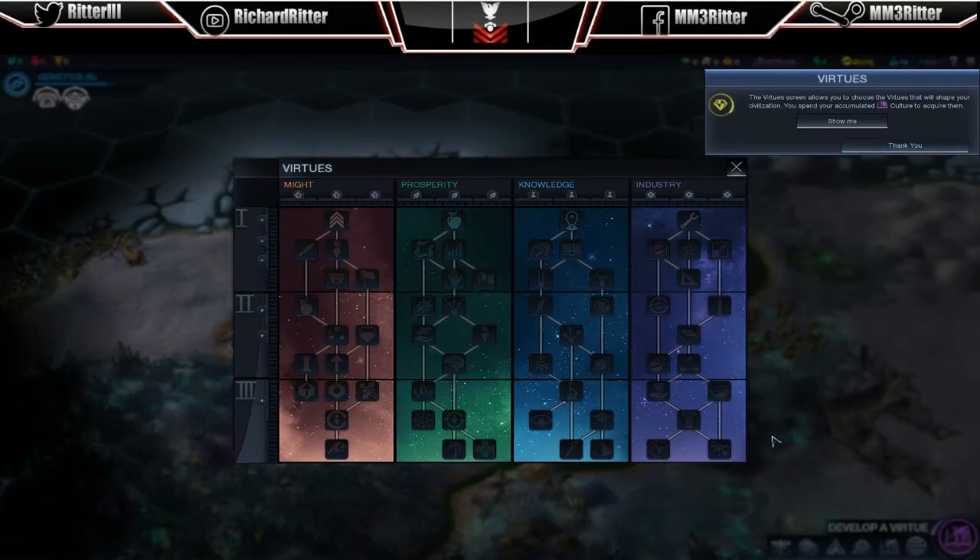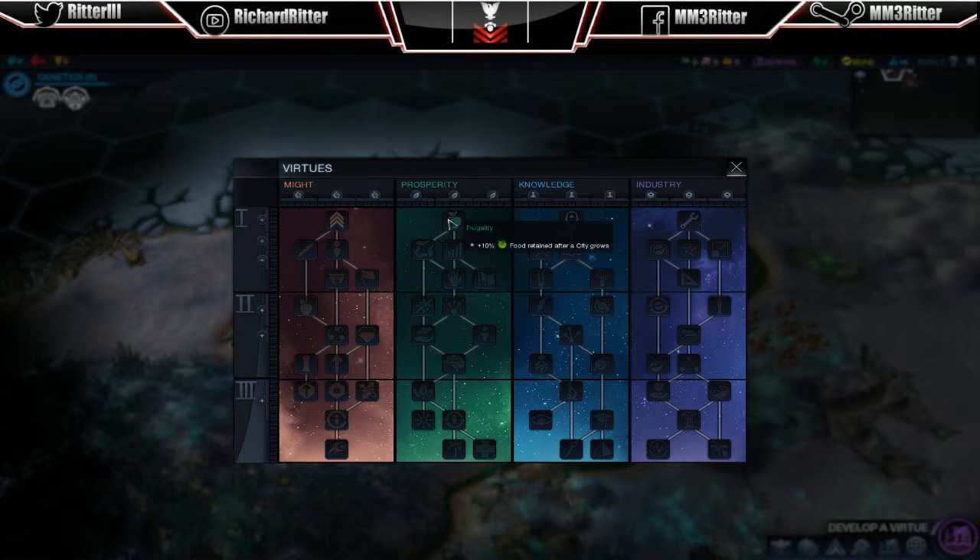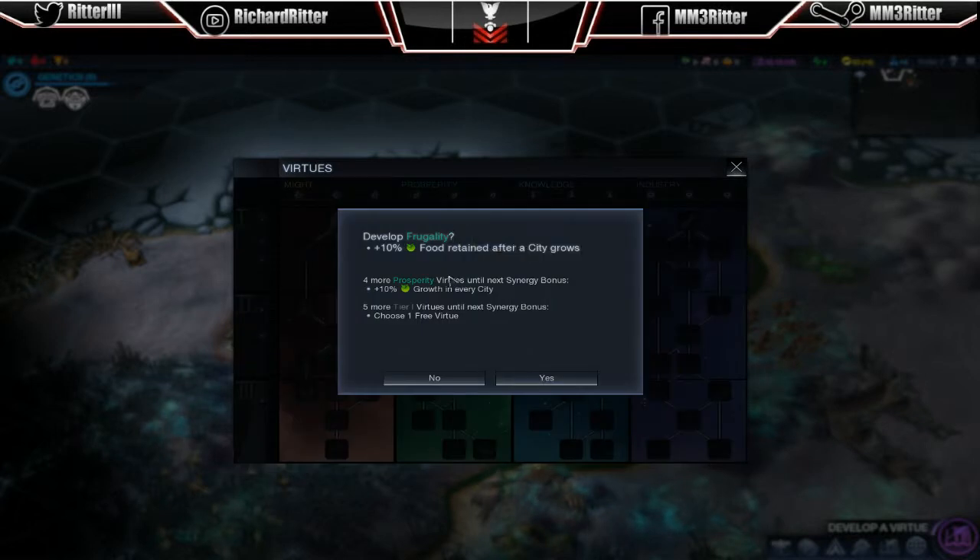Virtues — so that's a whole other ball game. You can go with Might, which is strength. Prosperity, which is growth. Expansion. Knowledge, which is your science stuff. Industry, which is going to be your productivity. I'm going to go with Prosperity because I'm going down the health route with my science, and I might as well back it up with my virtues. The first one is get 10% more food retained after a city grows. So there we go — get one point a turn there.